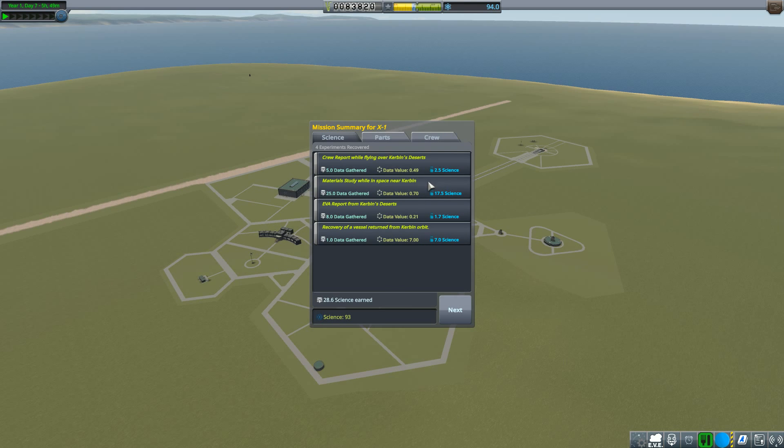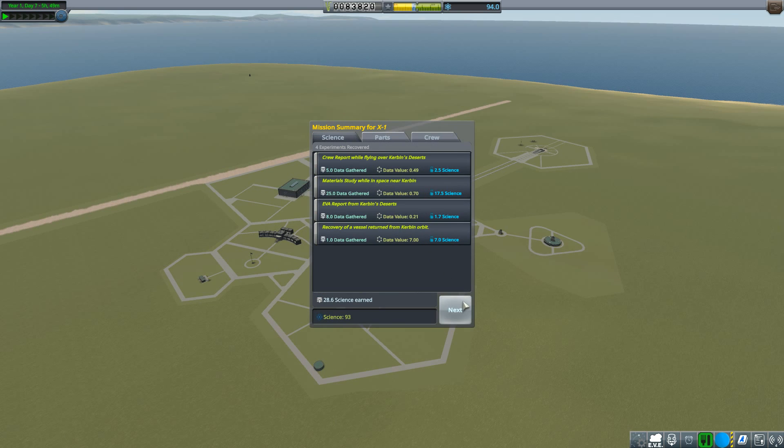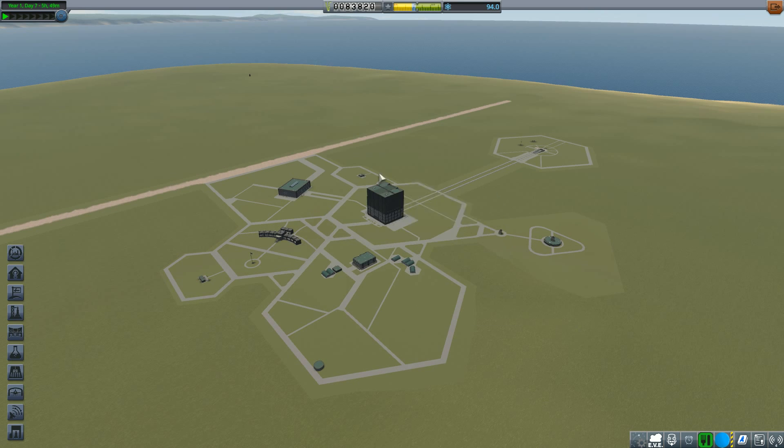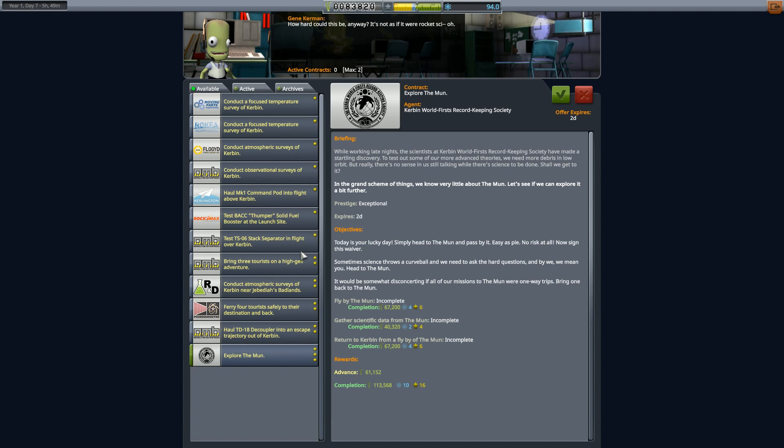I don't think there will be much funds recovered because the desert is far away from the KSP launch site. This will only give us a return of 905 from the recovered parts. But we have 93 science because we gained 28 — so this is really cool. The crew leveled up. That increased our funds to 83,000 now. The next step in the Kerbin World First record-keeping society is getting to the moon.